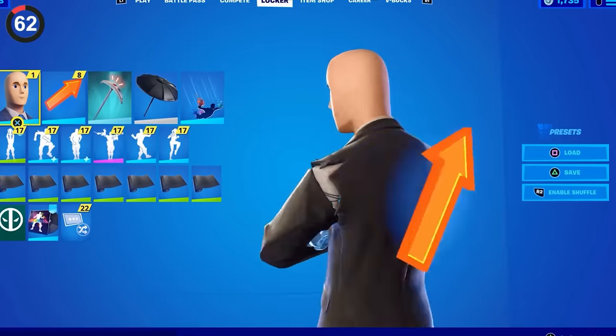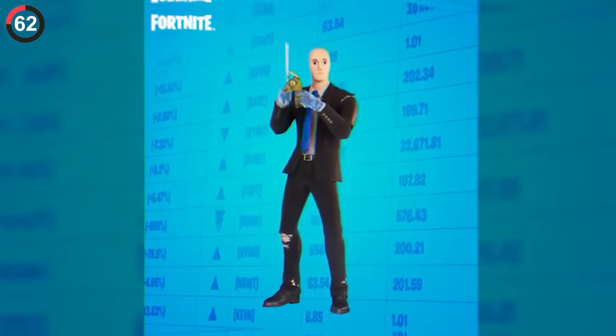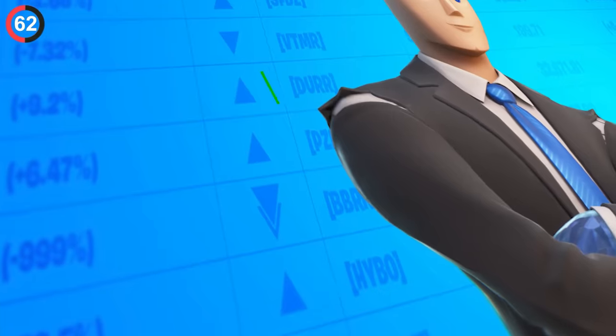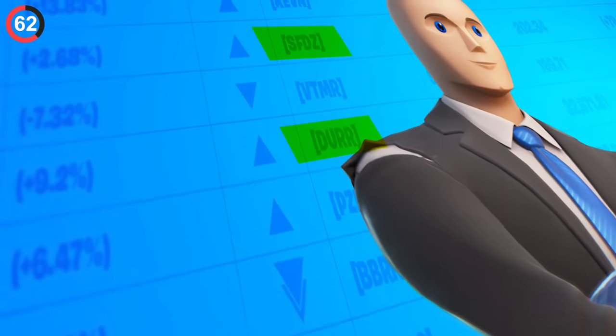Not the only skin to pay attention to in the item shop, because when Diamond Hands first released, you could see the Fortnite stock market in the background. Look closely and you'll see companies like Durrburger, Softies, and even Victory Motors.